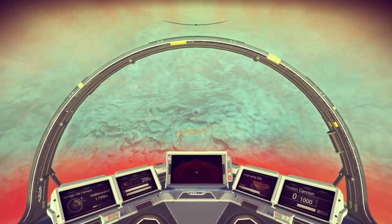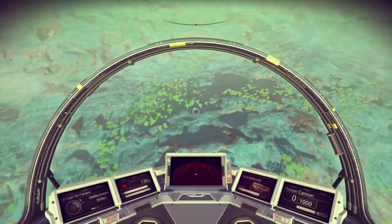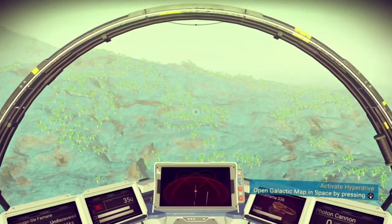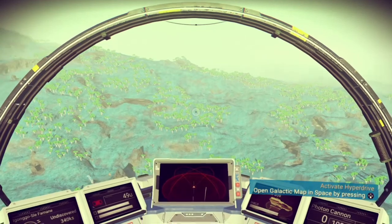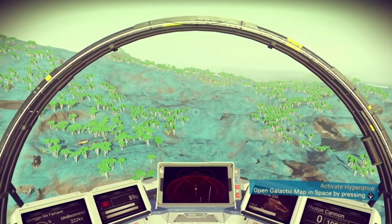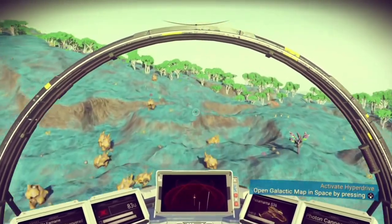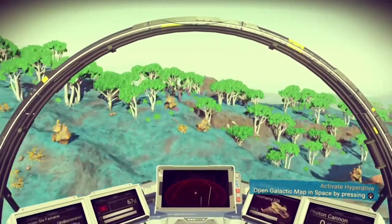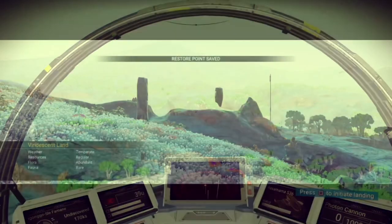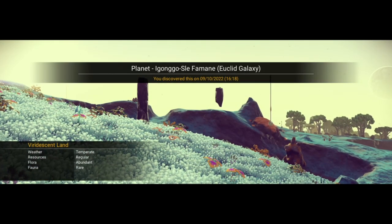Here we come to the next planet in this purpley system. It does look already much better - we all like green trees, right? Let's fly a bit over this planet and see what we can find. It looks inviting, very balmy and nice to explore. Viridescent land and it's temperate - exactly what I was hoping to find.